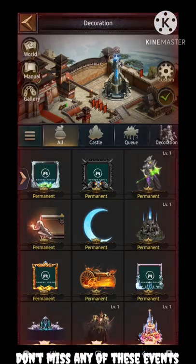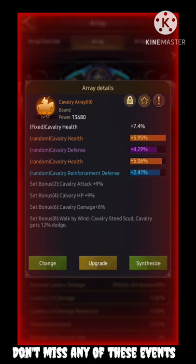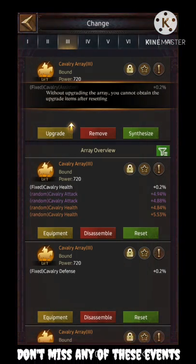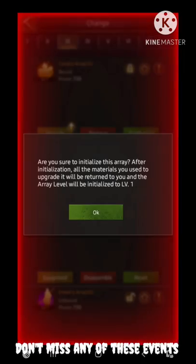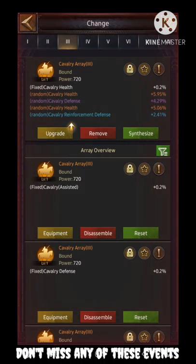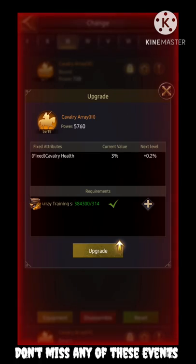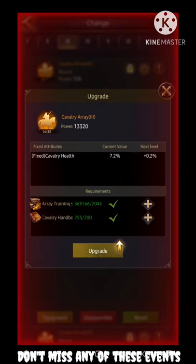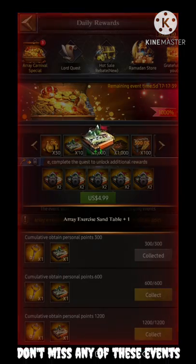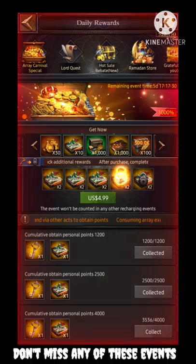All you need to do is verify these steps. Go to your array section — as you can see, I am in the array section now. Pick one of your arrays and change it with any other one. Then reset it. After resetting, you'll get back all your training supply and resources. Then go to equipment and upgrade it back to the same level it was previously. This will consume the array training supply, and that training supply consumption gives you points.